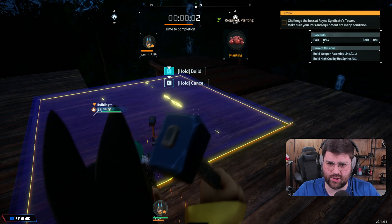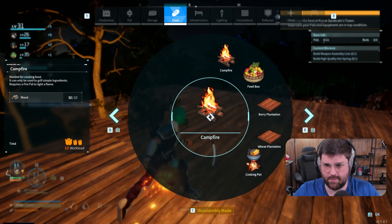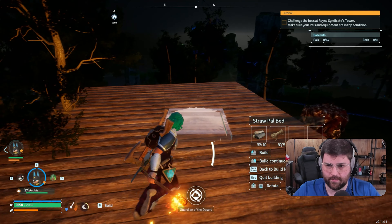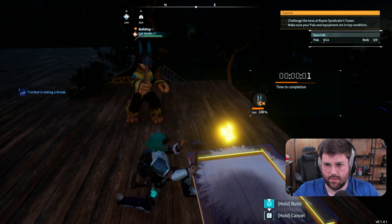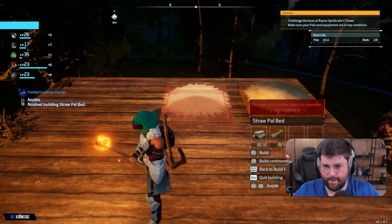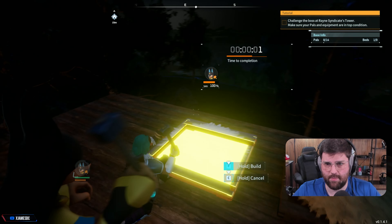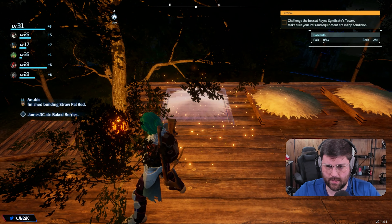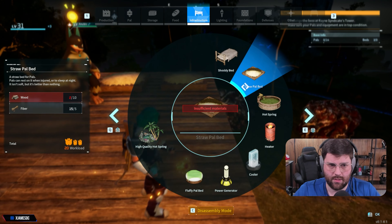Having an Anubis on you is so clutch — it is so freaking clutch. We need to make some beds here. We're probably going to need fiber. We could do more nails too. Let's get a bunch of beds down for everybody. I don't know if the tree is going to be blocking this — it doesn't look like it, so that's good. I want a three-six-nine layout here.